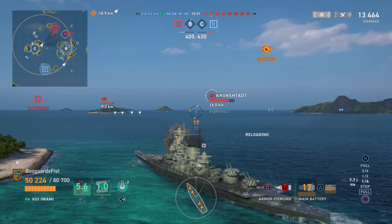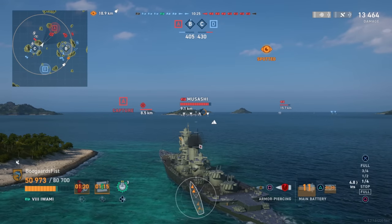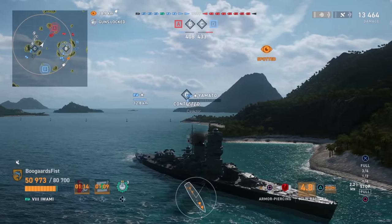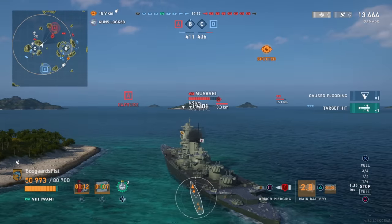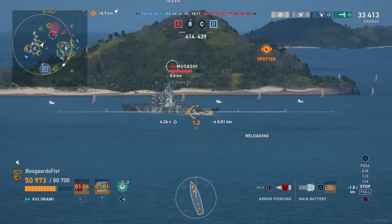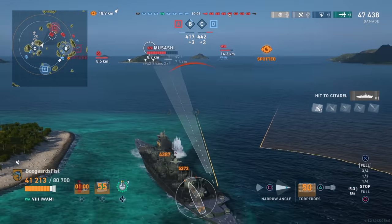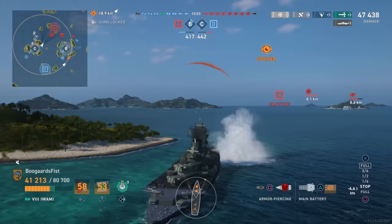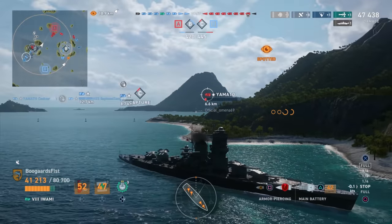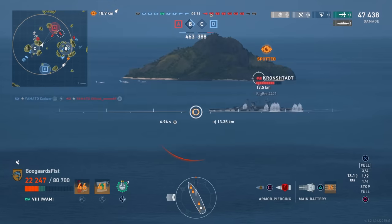Guns: eh, okay. Torpedoes: eh, okay. AA is pretty good — 89 rating. And the concealment at 13.6 — I'm finding a lot of these games I keep getting my spotting dropped in the middle of exchanges. Compared to a lot of other battleships, I always use the concealment mod, but generally when I'm playing a lot of battleships I'm not noticing I'm dropping spot between every shot. It happens more towards the middle of the match when there's not as many potential spotters. So that's a decent thing.